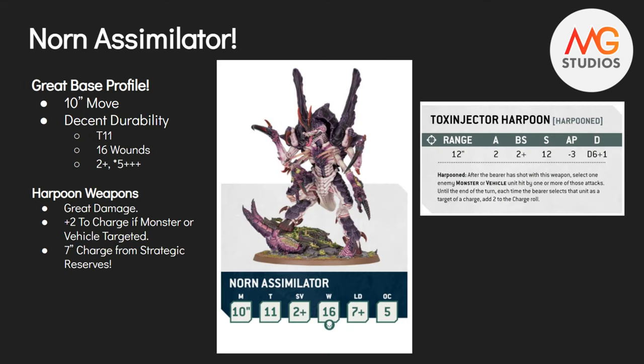This will be a pretty short one. We just have some rules about the Norn Assimilator and Norn Emissary - some basic stats, a few special rules, not the whole preview unfortunately. We'll start with the Norn Assimilator, personally my least favorite out of the two, but still a cool model. Maybe a few tweaks to the model itself will make me like it a bit more.